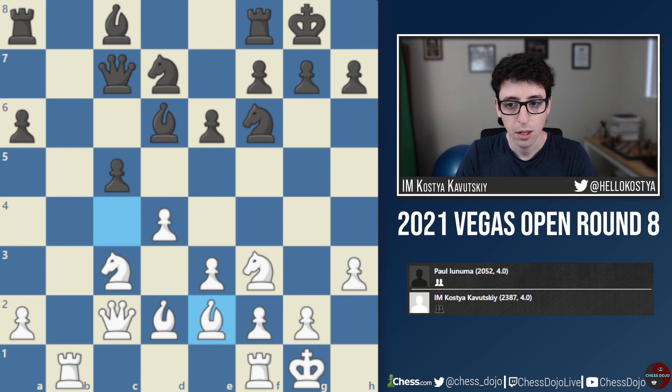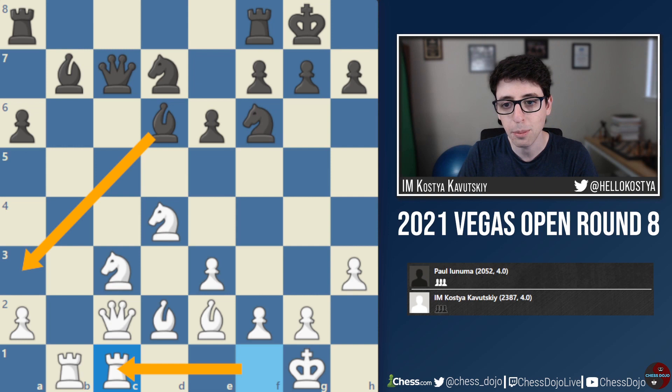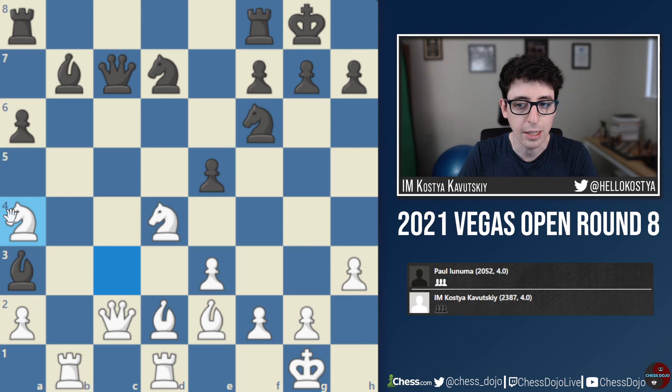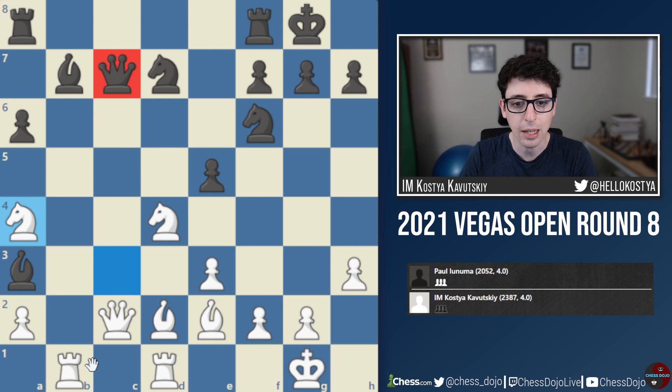So cxd4, Nxd4, Bb7, Rfc1 — this move took me a little time because it's natural but I had to be ready for Ba3, which makes things tricky. But I had a nice little trap: if Ba3, I was going to play Rd1. At first glance it looks like black has e5 attacking the knight with Be4 ideas, since the queen on c2 would be undefended. But I realized after e5, I would have the really nice tactical idea Na4, opening up attacks on all of black's pieces — after Qxe2, Nxe2, the bishop on a3 is still hanging and the bishop on b7 is hanging, so black ends up losing material. Black doesn't fall for it and instead just plays Rfc8.